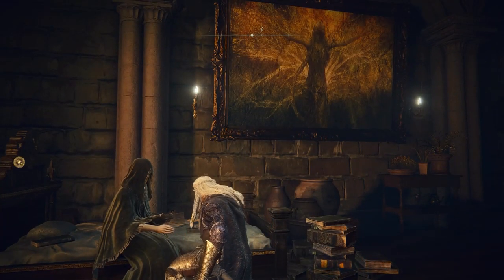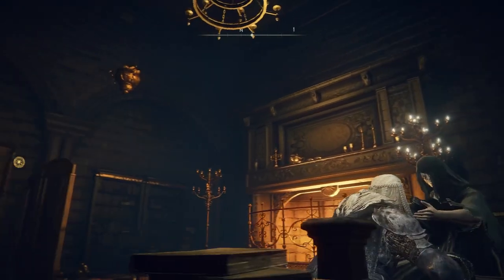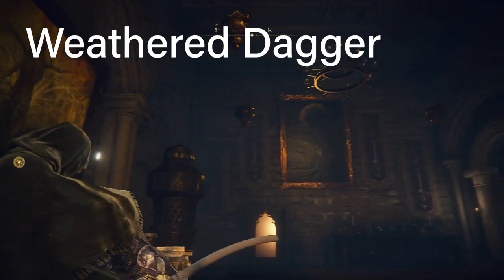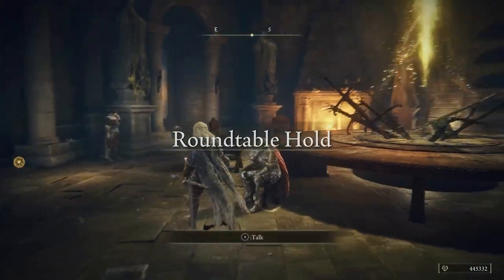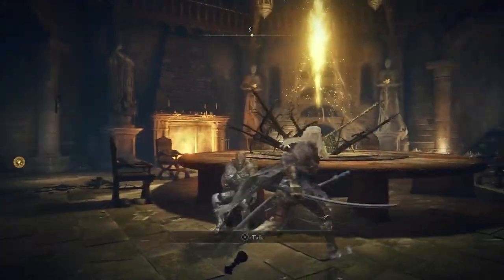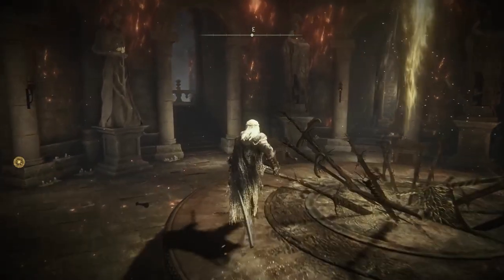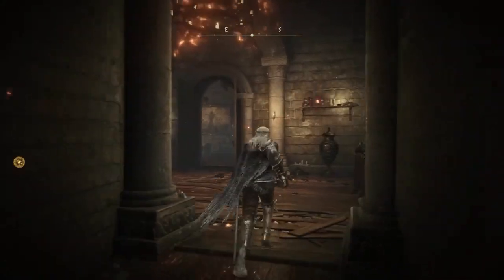Return to the Roundtable Hold and hug Fia a few times until she gives you the option to talk in secret. When you get that option, you'll receive an item called the weathered dagger. Then go back to D and give him the weathered dagger using his dialogue options.